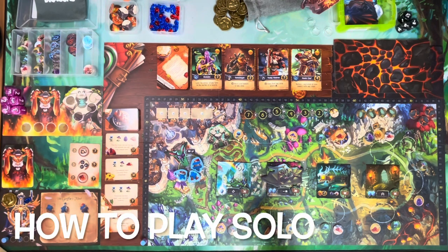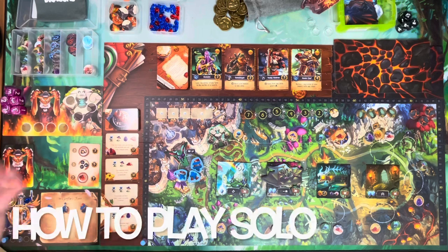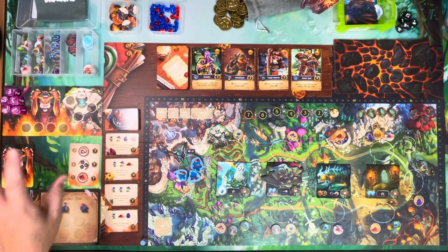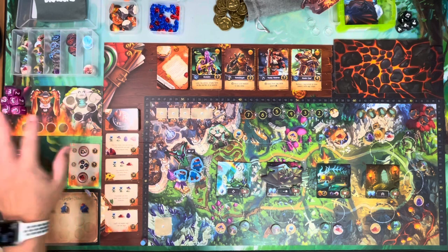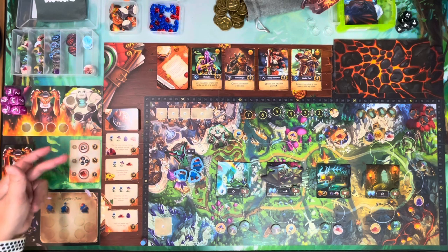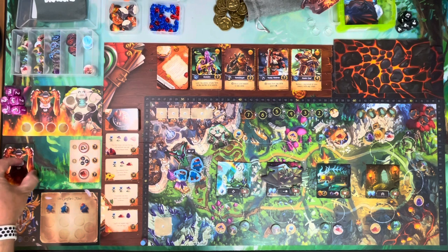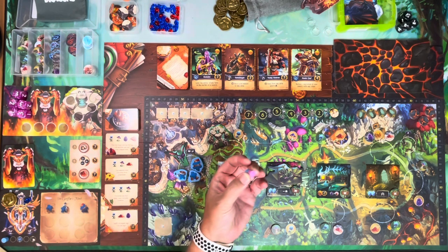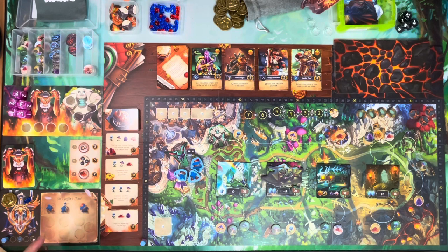Now let's talk about how to play Taverns and Dragons solo. This is the druid board — on the back is the goblin module, so you cannot use both simultaneously. There's also an objective card that comes with solo mode, the druid's deck of action cards, and the druid gets his own set of dice and prestige tracker. Certain modules don't work with solo mode — the solo rulebook lists which ones do. Tavern powers is compatible, and you can also play with missions and events.